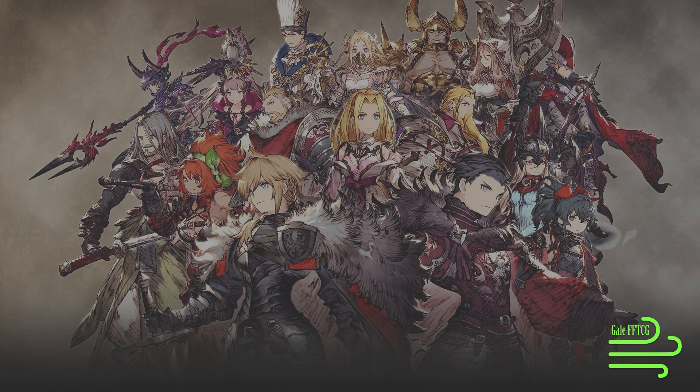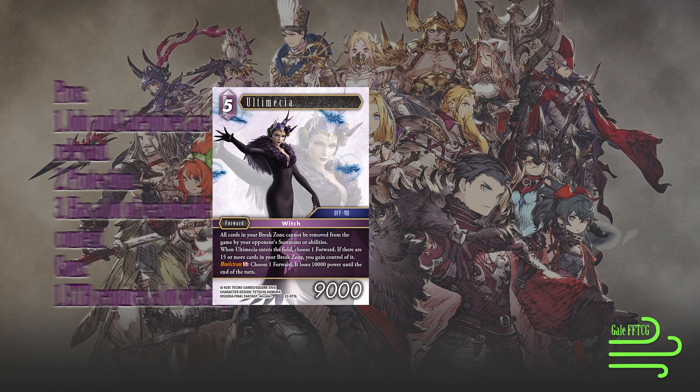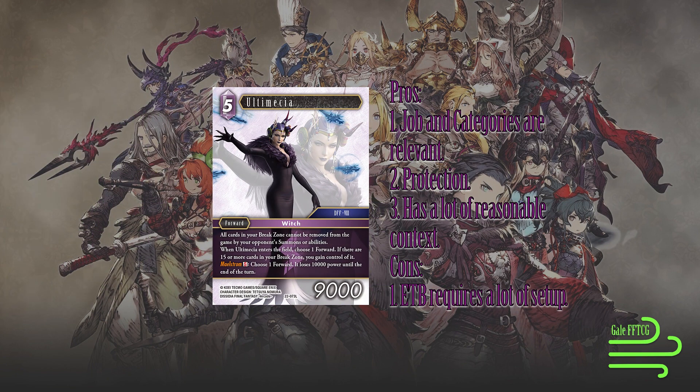Last but certainly not least, we have Ultimecia, our legend. The pros: it's a category 8 and it's Dissidia Final Fantasy, and it's a witch as well. There are a bunch of things this is actually quite good with. But unfortunately, the context around it is only reasonable — it's not insanely good context like a lot of the cards in this set.